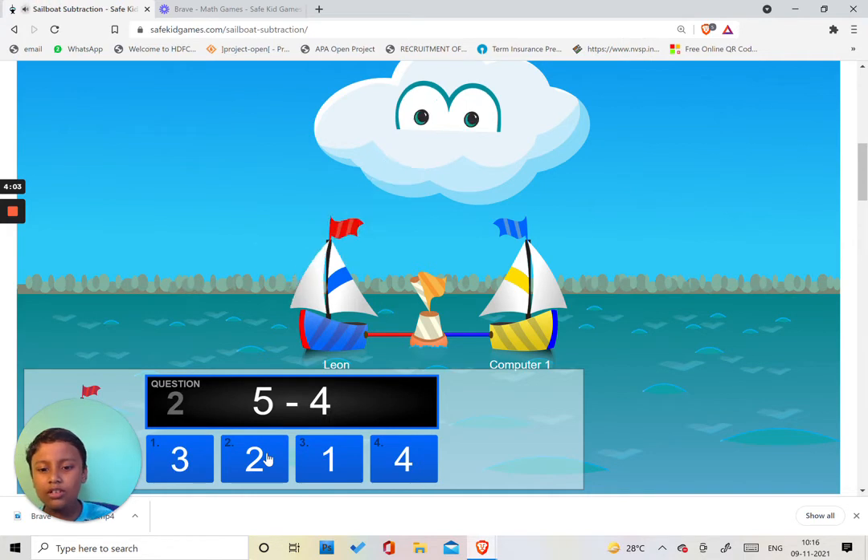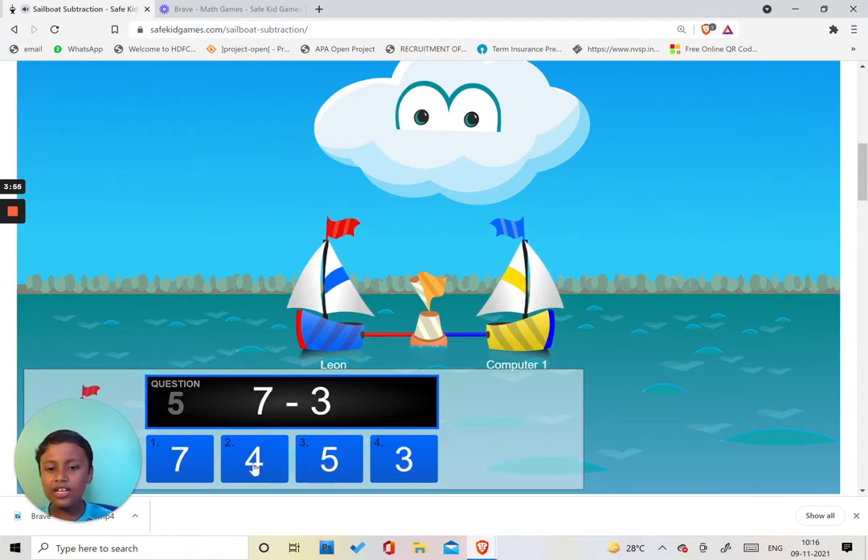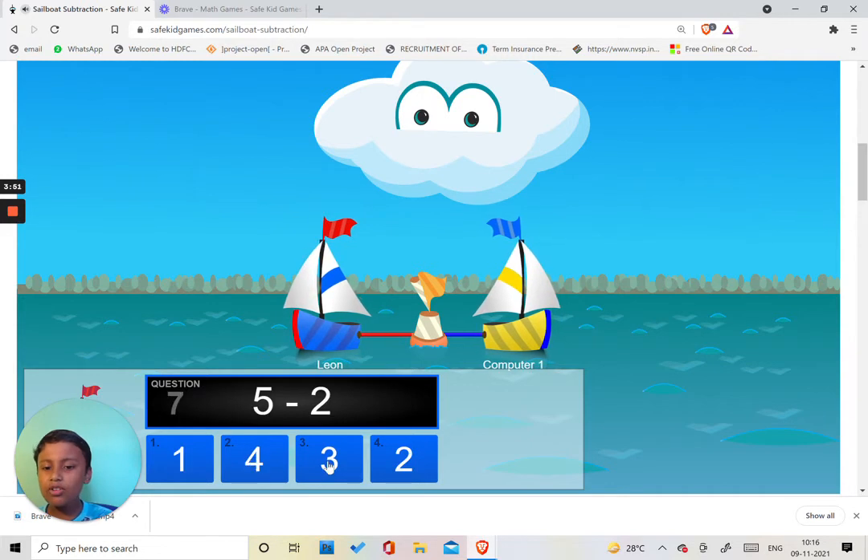5 minus 3 is 2. 5 minus 4 is 1. 8 minus 1 is 7. 4 minus 2: 2. 7 minus 3: 4. 4 minus 1: 3. 5 minus 2: 3. 9 minus 2: 7.